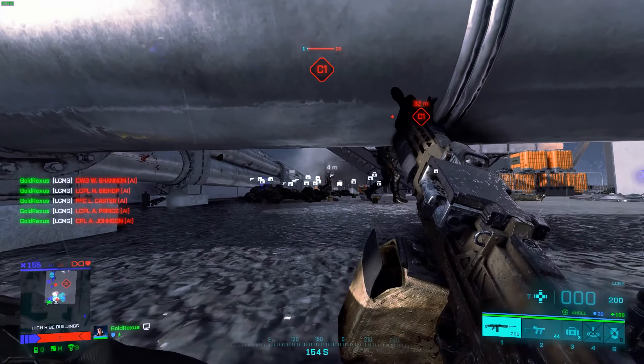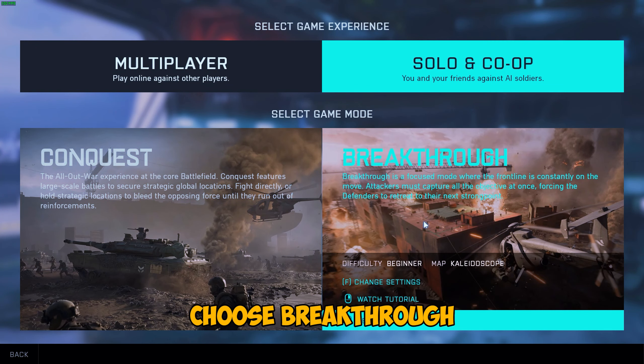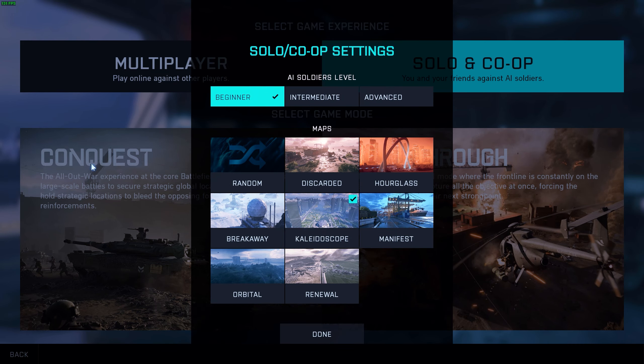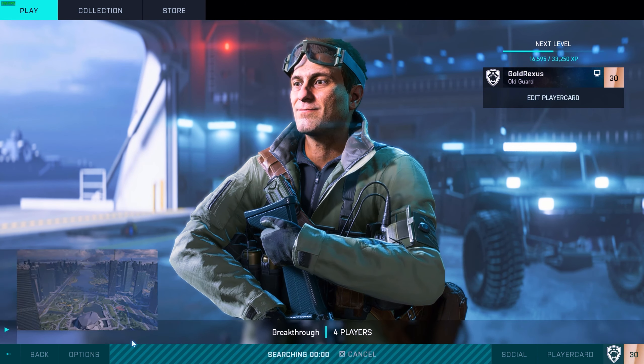First things first. Change the game mode to solo and co-op. Choose breakthrough. Hit F and select the map Kaleidoscope and pick beginner bots. Hit play.